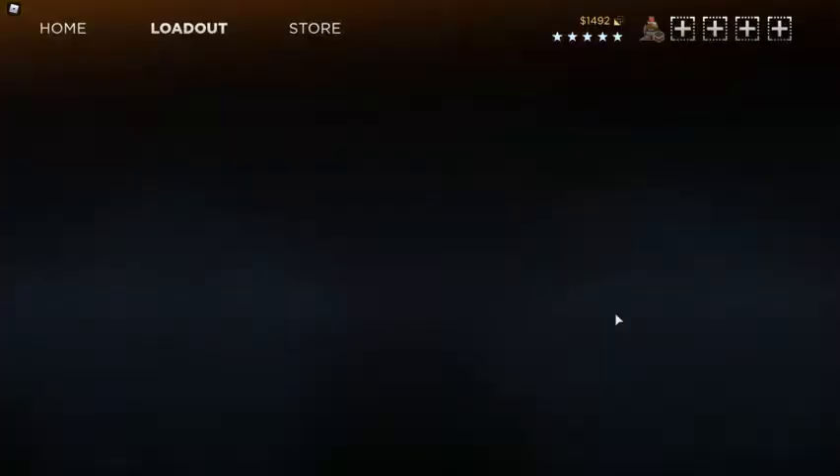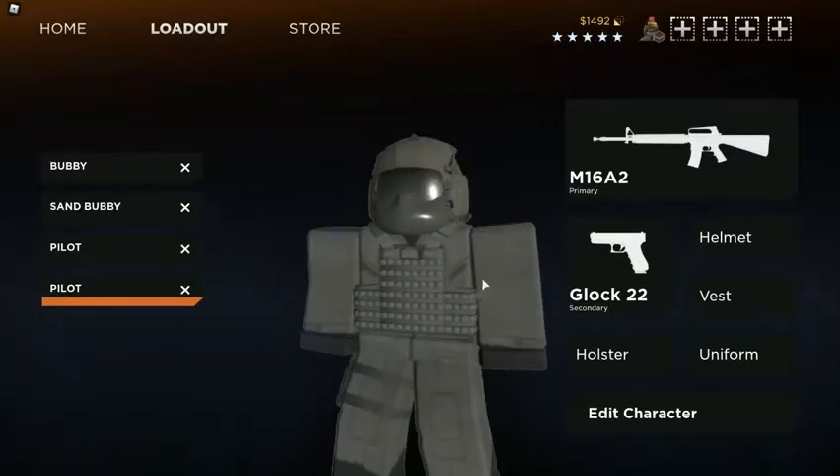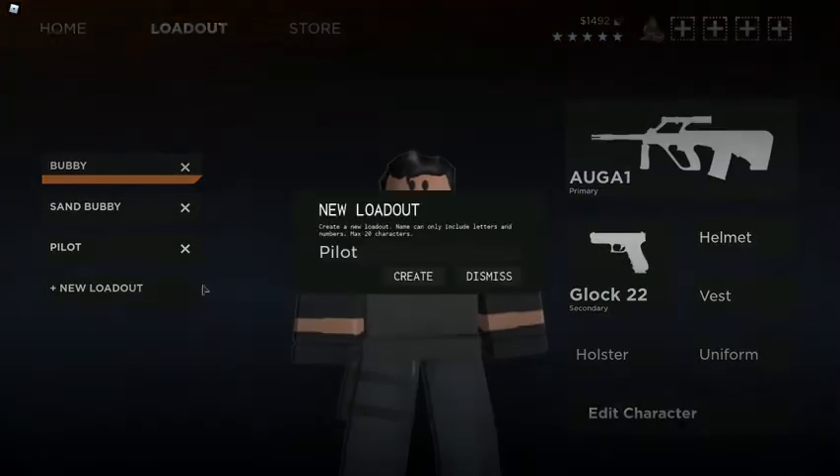So this is what the outfit looks like when you're done, full load. Let's get into how to make it. First, you want to make a new outfit.